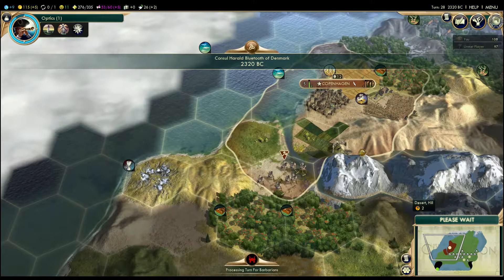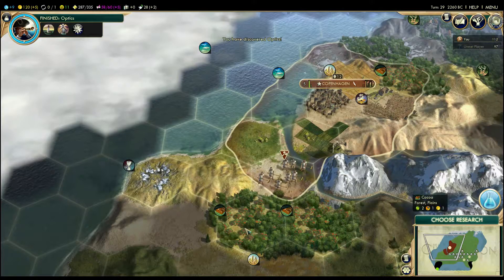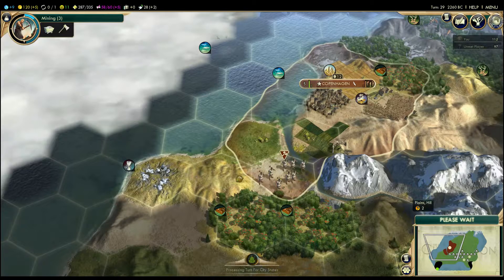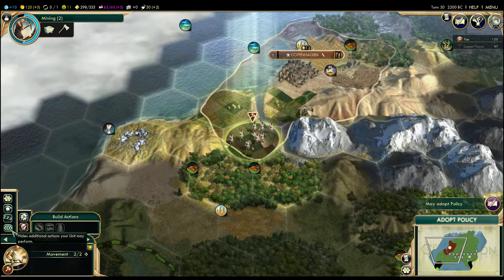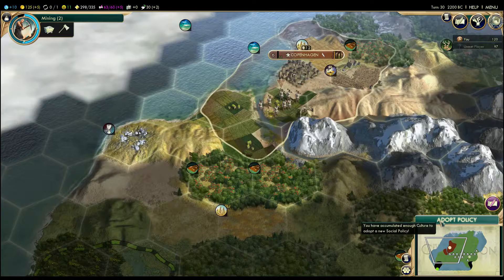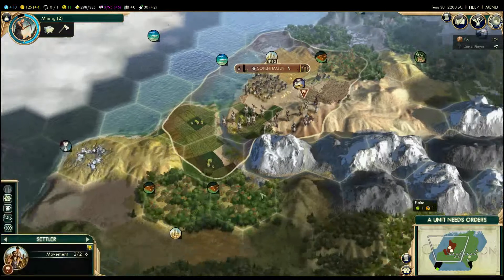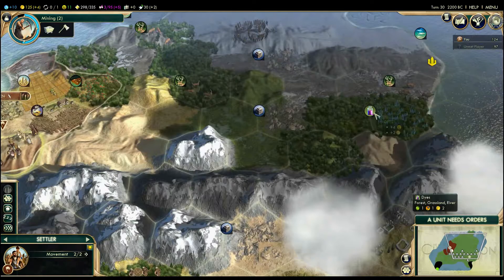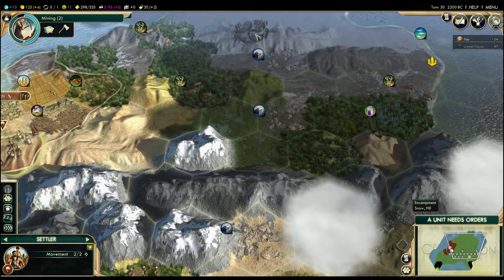You can build a farm there. My people are happy, my money is good, my science isn't great but hey-ho. Let's build another farm here. We need to learn how to remove forest next time. I've discovered Optics and I've entered the Classical Era — wonderful. To remove forest we need Mining. Let's go for Mining. They're done — let's put them on automatic, they'll just faff about doing something. Let's get me another settler so I can make another city.